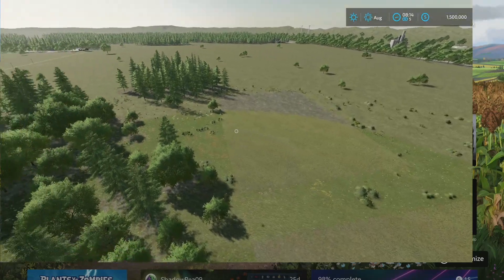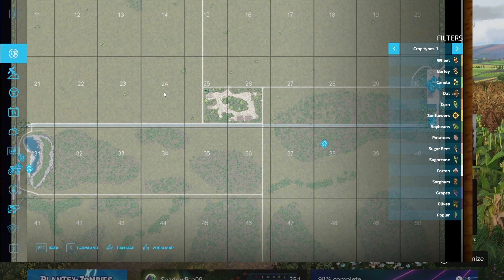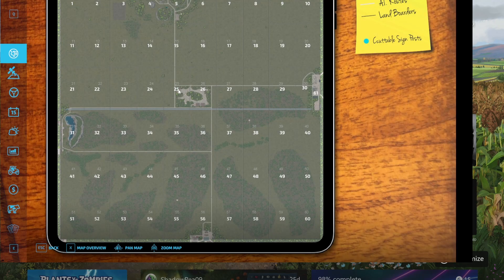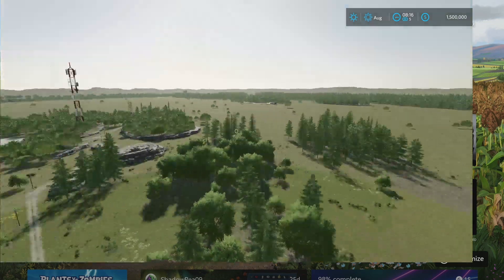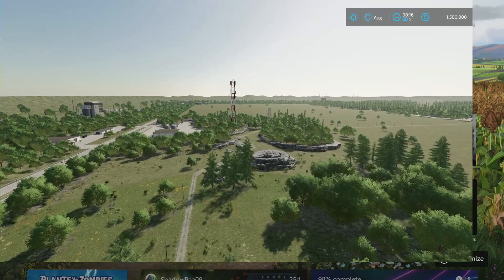Looking at the map here, you've got 60 fields and they're each about $85,000 apiece. It doesn't really matter where you're at — they're all $85,000. You can buy them for $85,000 each. All your store and everything is over here on this side of the map.